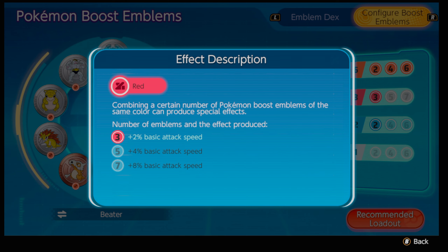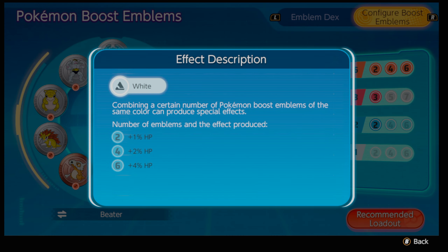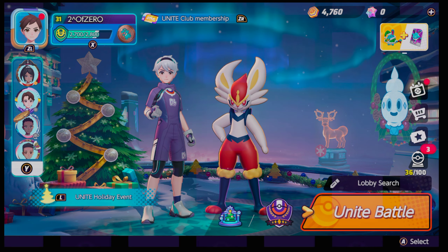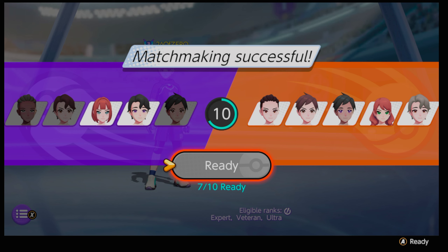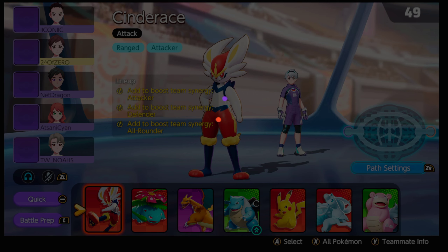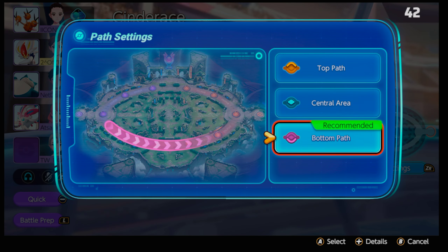The emblems include plus two percent basic attack speed, which is obviously ideal, and plus two defense — it does come in clutch. You don't want to face a Snorlax and get killed by a Snorlax. There's no huge bonus here, but that two percent defense can really come in clutch sometimes.